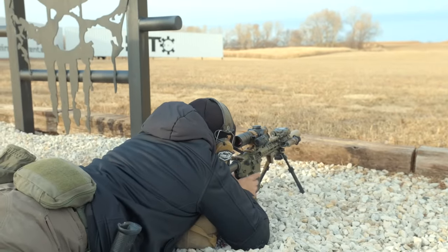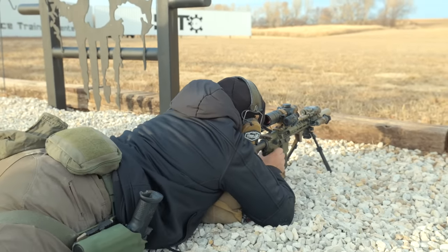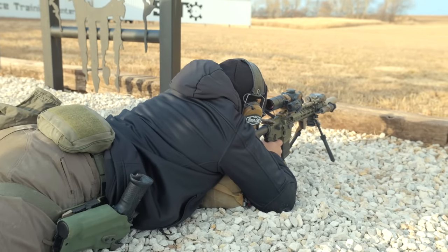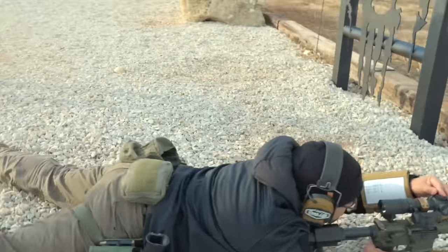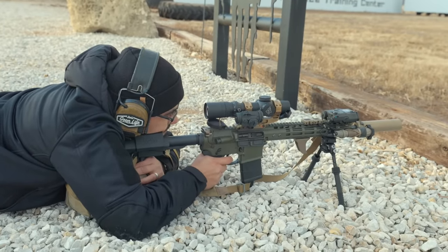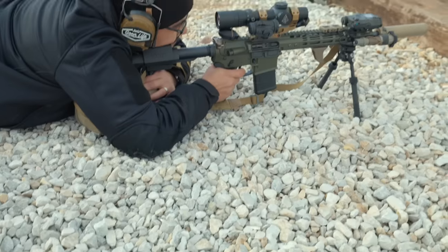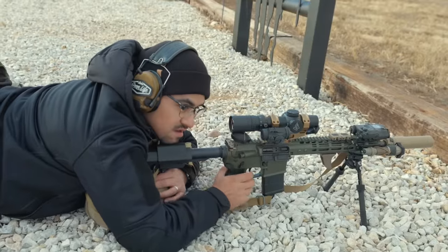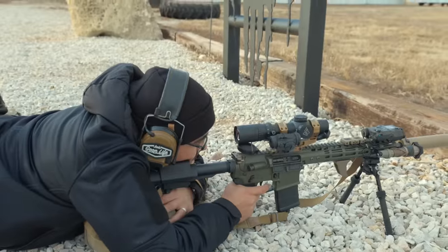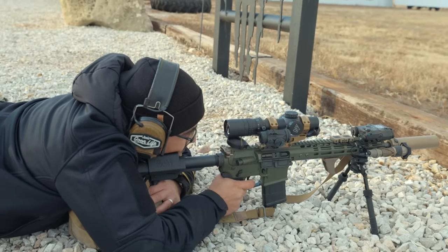There's no reason I shouldn't have been making those hits, so struggling like that was incredibly frustrating. Moving on to stage five — from prone, we had targets scattered about from left to right: 410 yards, 520, 645, and 705. Anytime you get down in prone, it's a good way to just reset and see where you're at and what you need to correct. Very straightforward stage — I think we were shooting two MOA targets. Felt good about it, got a lot of hits, and it kind of got me back on track.